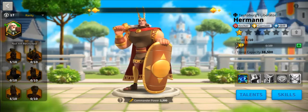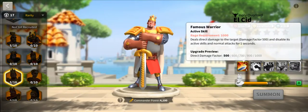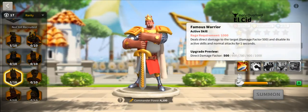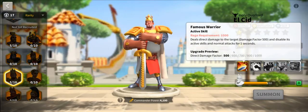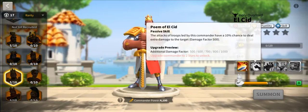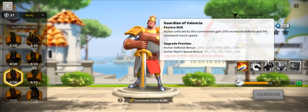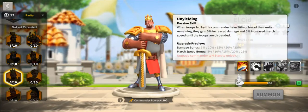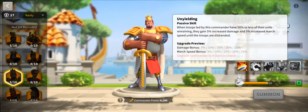The first commander we're going to look at is El Cid. His first ability is a 1,000 damage factor — pretty modest for a legendary commander — but he also disables active skills and normal attacks for one second, which is quite substantial if normal attacks are your primary way of dealing damage. His second ability is a 10% chance to do an additional damage factor of 1,000, which goes with the theme of RNG or chance to proc additional damage. His third ability is movement speed and defense. His fourth ability, whenever you see something that says 'below 50%,' keep in mind that works exceptionally well in rallies and garrisons.